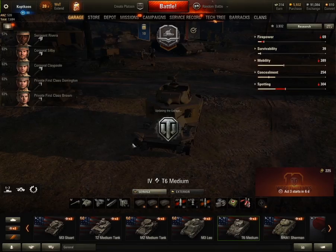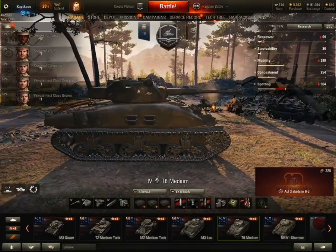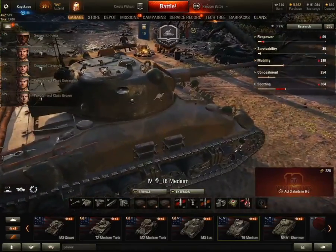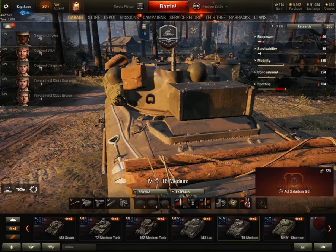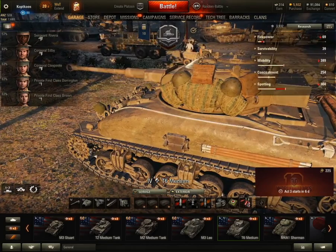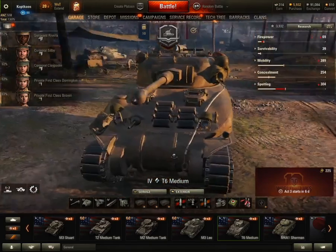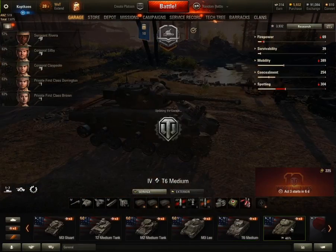This is the T6 - the mod has changed the appearance of the tank slightly so it looks more like a Sherman, and it has a lot more equipment around the body and on the turret. It looks a lot better with all the equipment on it - you've got logs, a towing cable, helmets and everything on the turret. When I change the size of the gun it actually changes the turret and the gun type a bit as well.